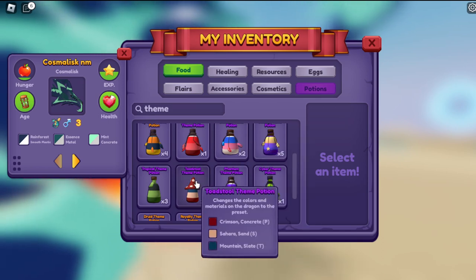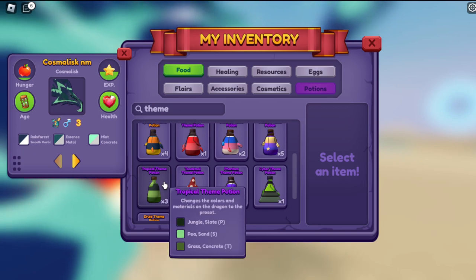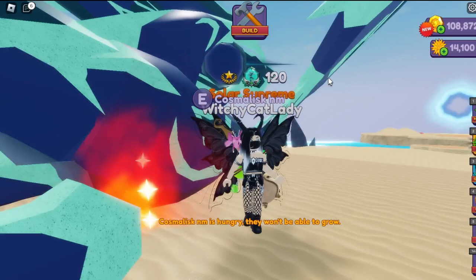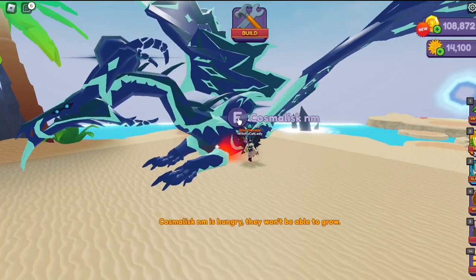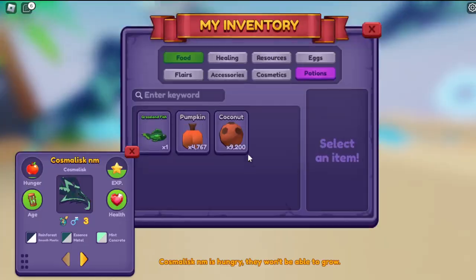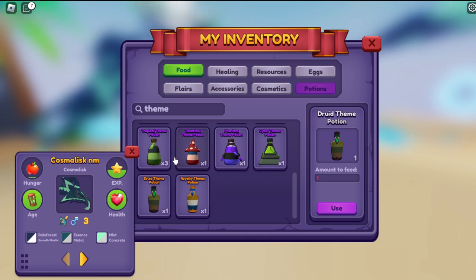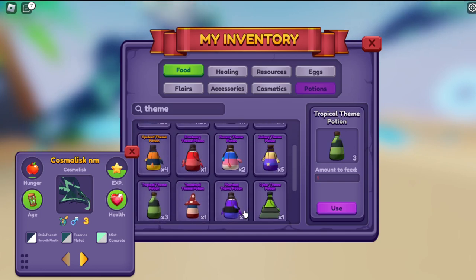Phantom's pretty but I don't know if I want neon on it. Toadstool probably wouldn't look good, tropical is interesting. This dragon is chaotic, otherworldly — I don't think these themes are what I'm looking for. Let's try to find something with materials I'm interested in and work around that.